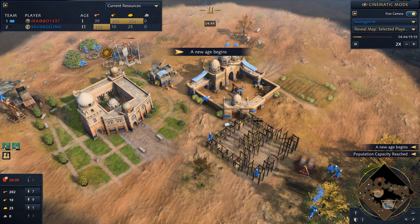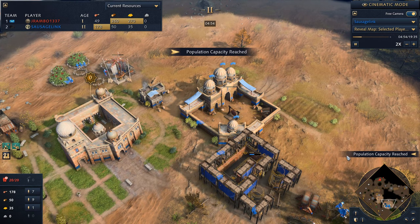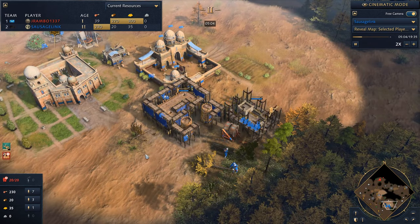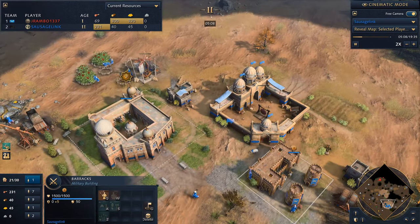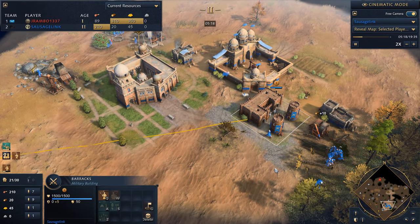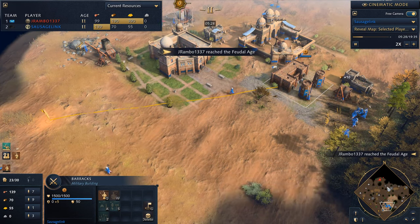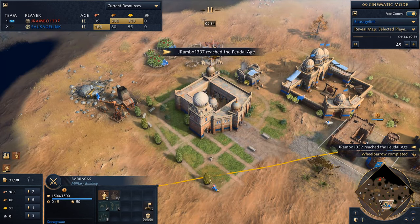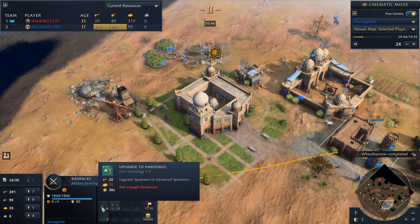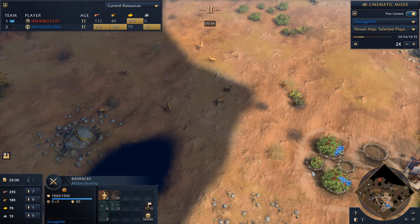It's not ideal because we lose out on the potential resources we could have placed the town center near. Rather than save the wood for a second town center, I'm going to get a barracks and make a few spearmen. We're also hoping to gather up a little bit more gold so we can get the upgrade to hardened spearmen, because we need those hardened spearmen to take on the French knights.